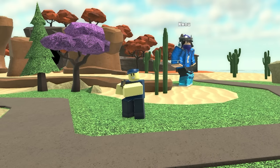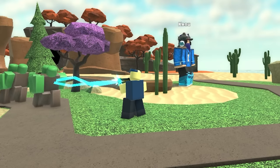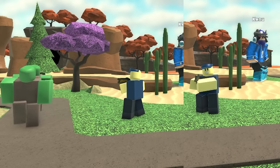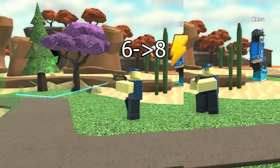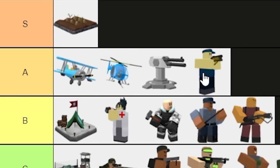Next, Electro Shocker. This tower used to be really bad, but since its recent buff it's amazing — dealing basically double the damage, with increased max hits as well as max shock time. It's become a reliable support tower now. For these reasons, I have to give it a respectable A-tier.